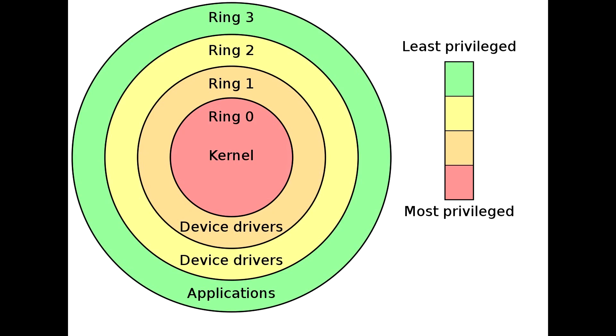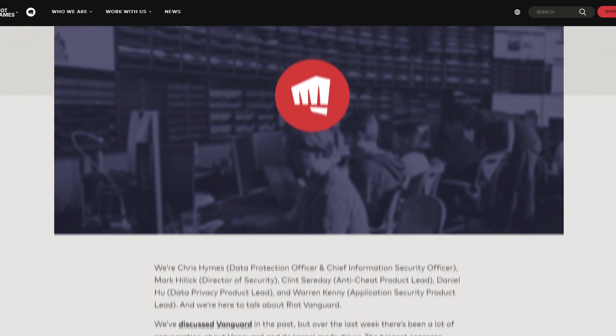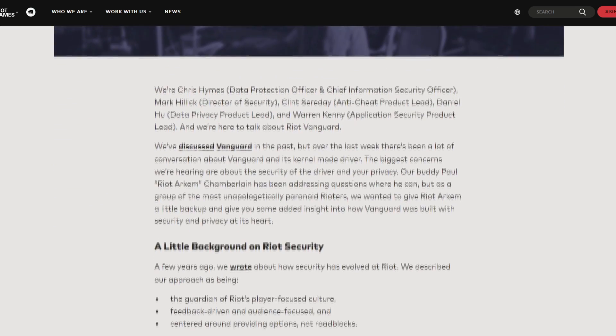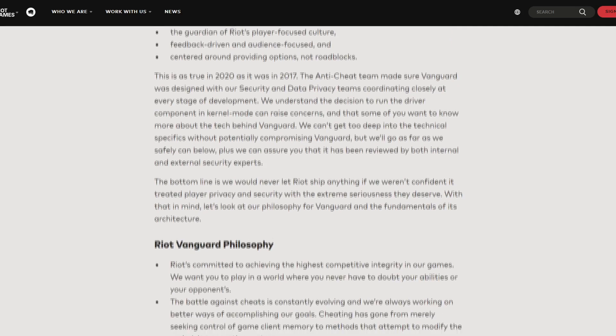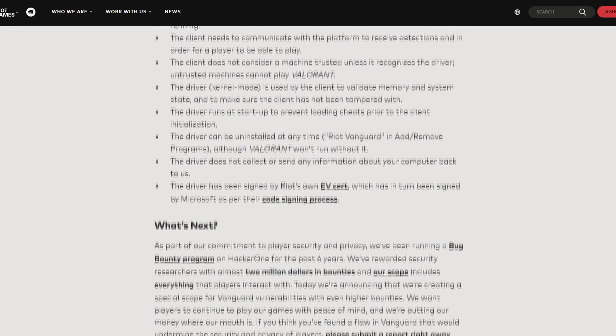As a quick explainer of how Vanguard works: it works in the kernel of your computer. The kernel is the deepest section of your hard drive with access to everything — just know that Vanguard does indeed have the highest access and loads along with your operating system. Now here comes the controversial part: is Vanguard snooping on you, and is it basically a rootkit? The answer is most likely not, but I can't say for sure. All the reverse engineers and hackers I talked to said it's unlikely, so that should at least give you some reassurance.